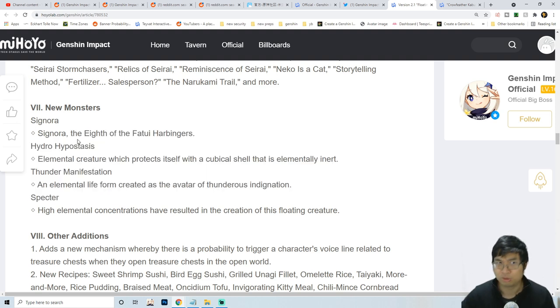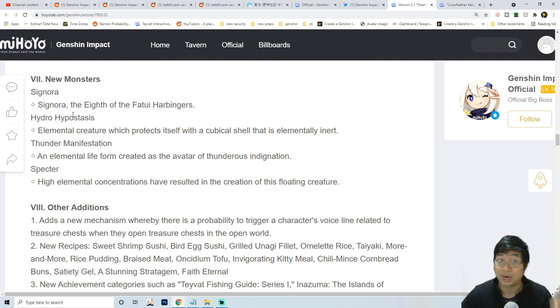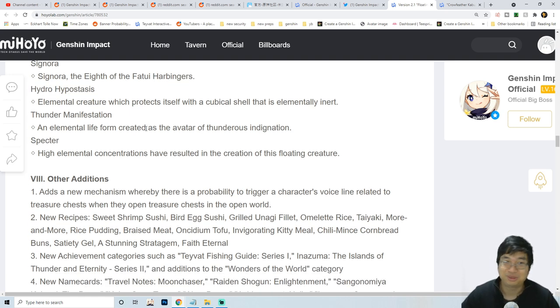In the countdown videos I'll go through those characters in more detail. We know Signora will be a Hydro and also Pyro character - she's going to switch elements, unlike Childe who has Electro and also Hydro. So Signora is going to be interesting with two elements as well. I might make a guide for her which will be pretty interesting.